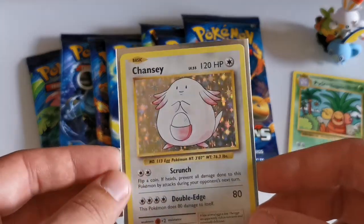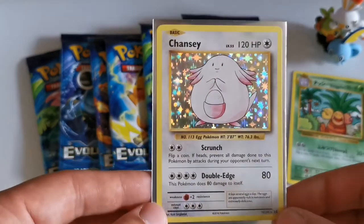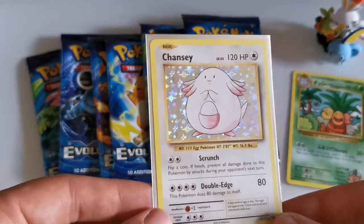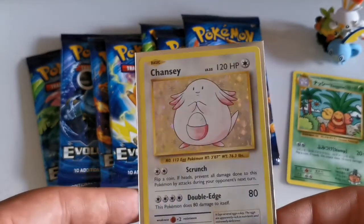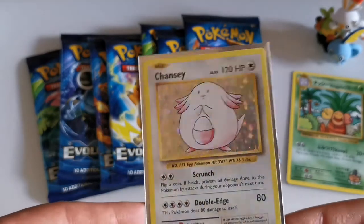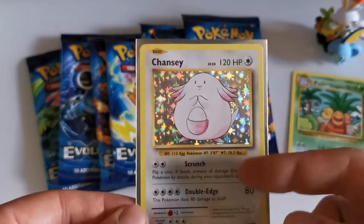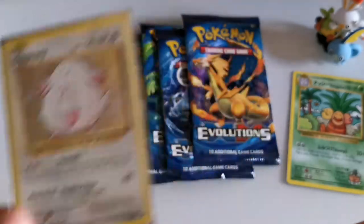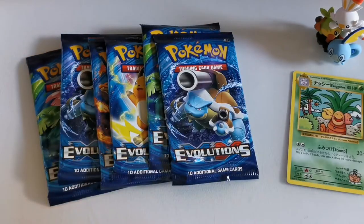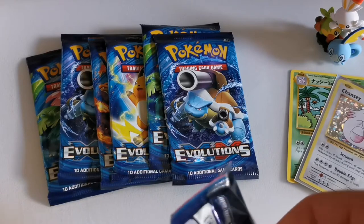Funny story — first edition base set Chansey, possibly the Shadowless one — I think all first editions are Shadowless actually — has one of the lowest card counts in the world. There's only been something like 40-something graded by PSA, which actually makes it one of the rarest cards to get in PSA graded form. So that's pretty cool — I've got a Chansey right there.